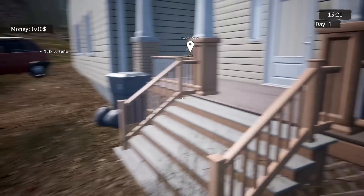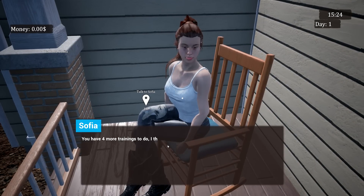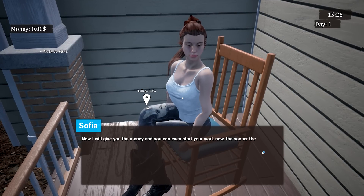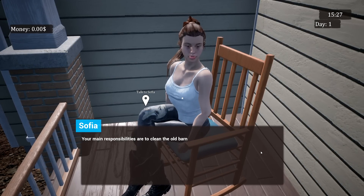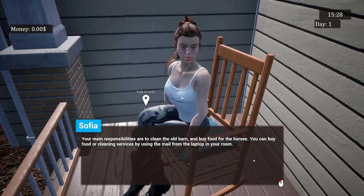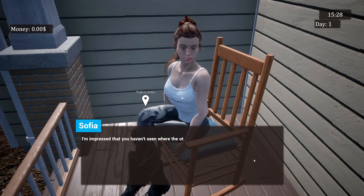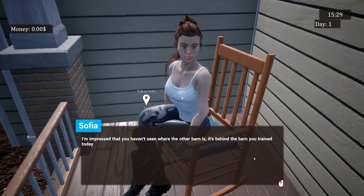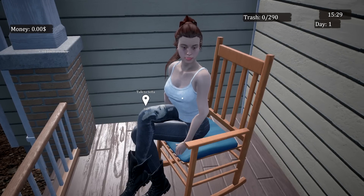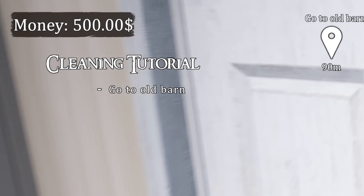Sophia says we have four more trainings to do — we'll do them after breakfast each day. She'll give me the money and I can start work — the sooner the better. Main responsibilities are to clean the old barn and buy food for the horses. I can buy food or cleaning services using the mail from the laptop in my room. She says don't forget about morning training and don't go to bed late — it's 3:30.